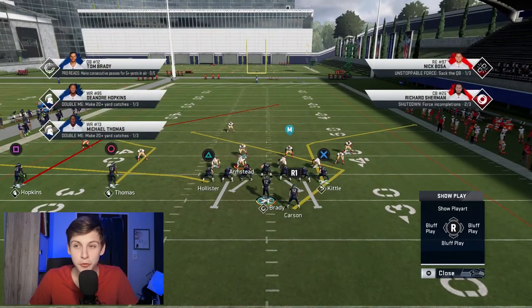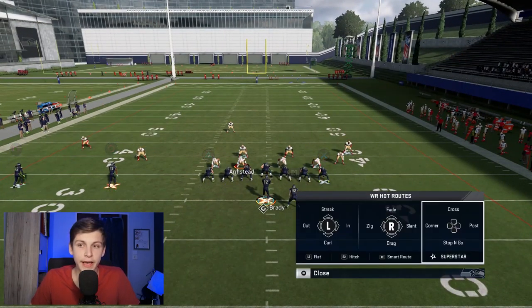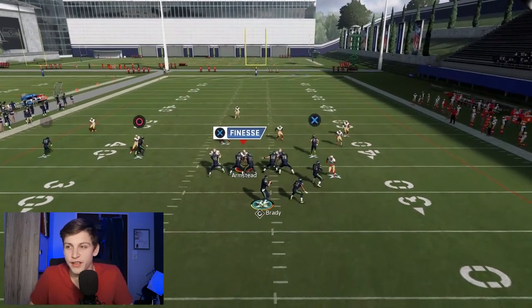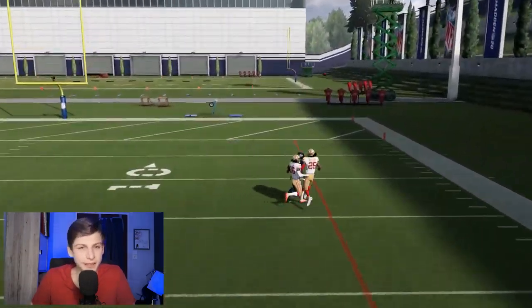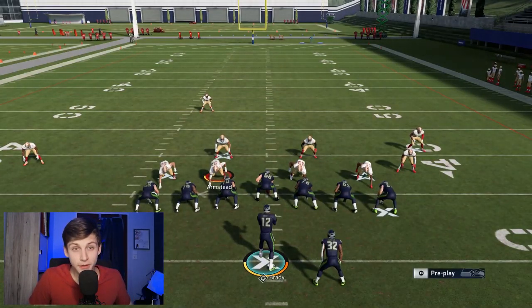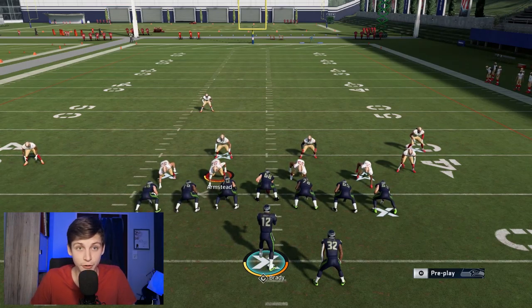The beauty of the tight end corner route and the post route from the square receiver is that if you block everyone and put Thomas on a drag route as a decoy, and get enough time, you can throw the corner out into a nice little pocket. It's not the most wide-open Cover 3 beater, but it beats Cover 3 for a one-play touchdown. Really really good in my opinion.